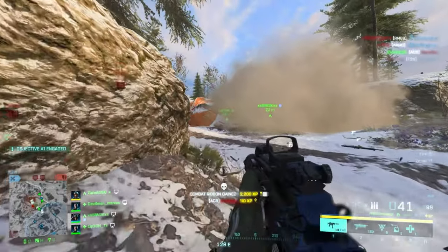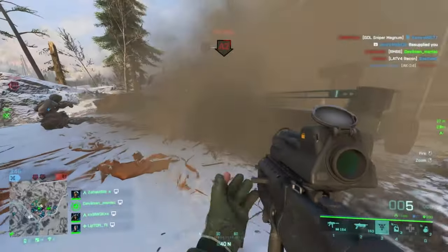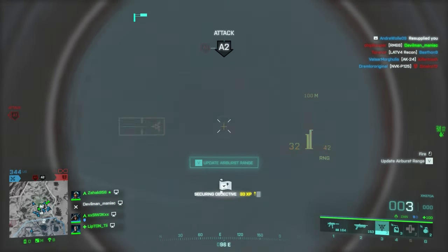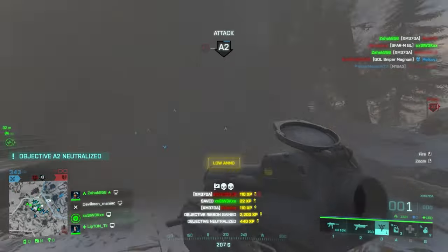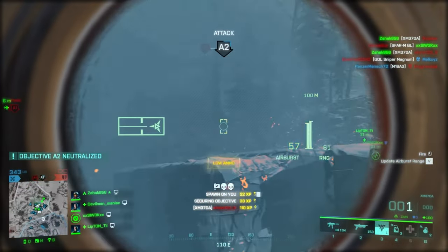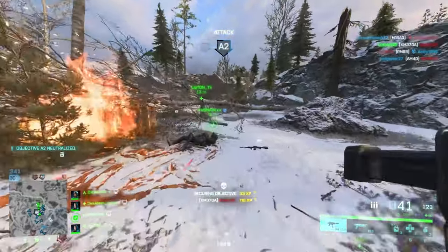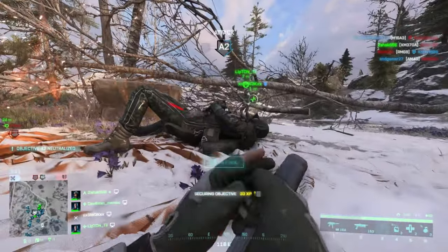I will talk about the forgotten ability of Zane, something that makes him the master of the assault class. He's so underrated. He doesn't jump around like AK or fly like Sundance, but he's basically invincible. You can't compete with that, can you?